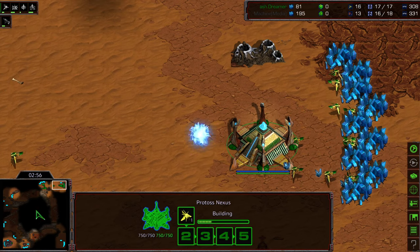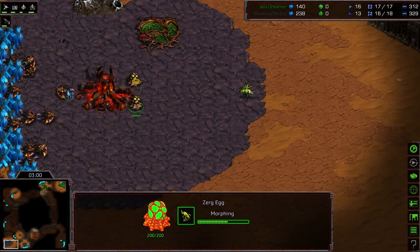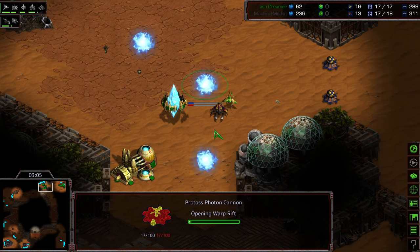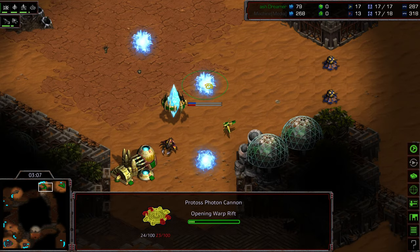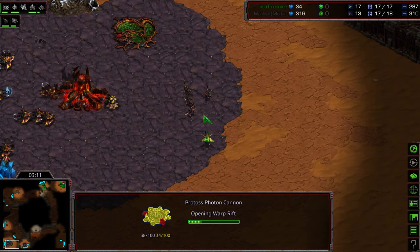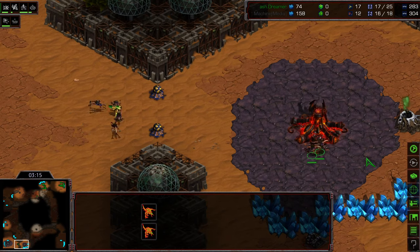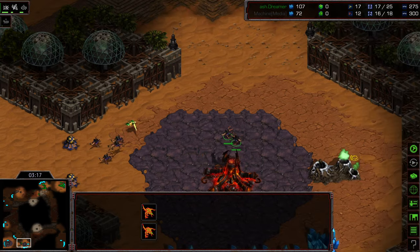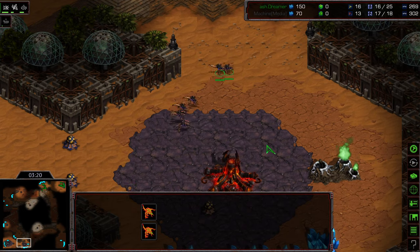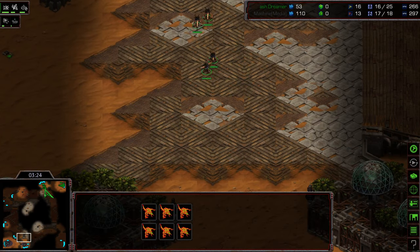We're seeing a pylon out in the main as well. Machine has a few Zerglings being produced — the full complement of six — and I'm almost wondering if this is going to hurt him because of the huge distances on this map. Dreamer now plopping down that cannon. I think upon seeing those larvae being produced, that probe was trying to get out of dodge. I like this play from Machine — he's building two Zerglings at the natural expansion to get ahead of that probe and kill it. Dreamer was not expecting that, so he ends up losing his probe scout.